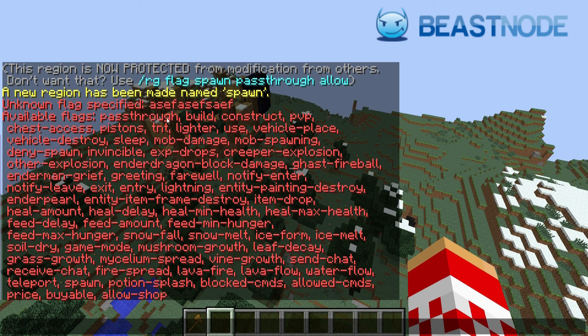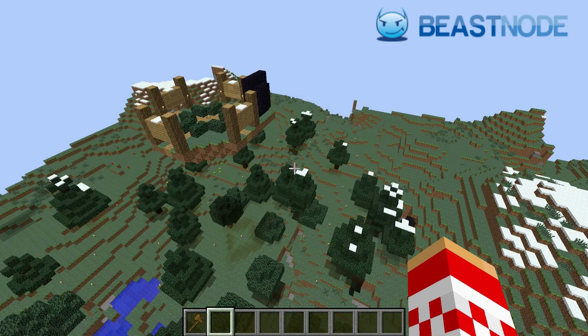The available flags include: pass-through, build, construct, PVP, TNT, light, farewell, notify, feed, blocks, mob-spawning, deny, and many others. Once you see the list, you can decide what you want for your region.